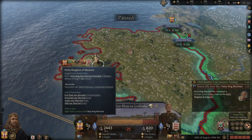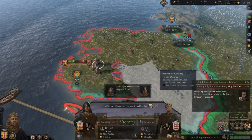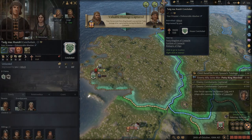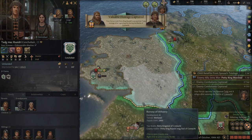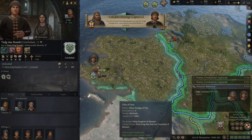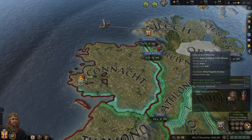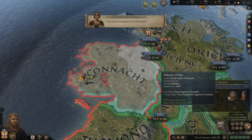We are now defeating his allies, the petty king of Munster, and we'll siege his capital with relative ease. We've already taken one of his guys prisoner — can we get some money for him? I could get 56 gold, so I'd rather do that now while he has money than later when he has none. We'll still get 100% war score through the siege so I'm not worried about losing that little bit there.